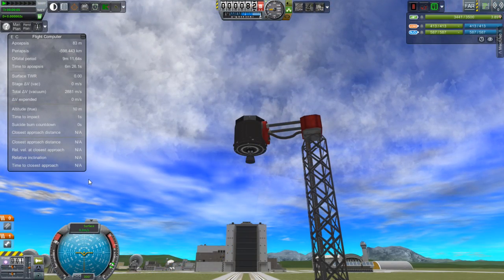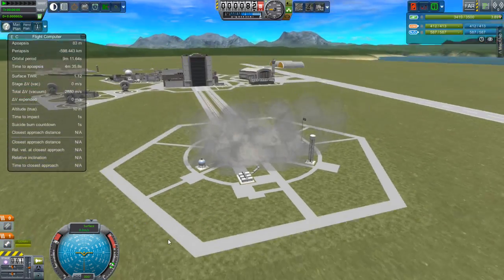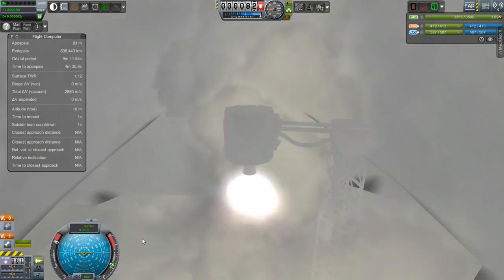Smoke Screen and Hot Rockets work together to generate really cool effects for when you're lifting off. You can see this one is creating lots of smoke to demonstrate just how much you can get out of Smoke Screen.